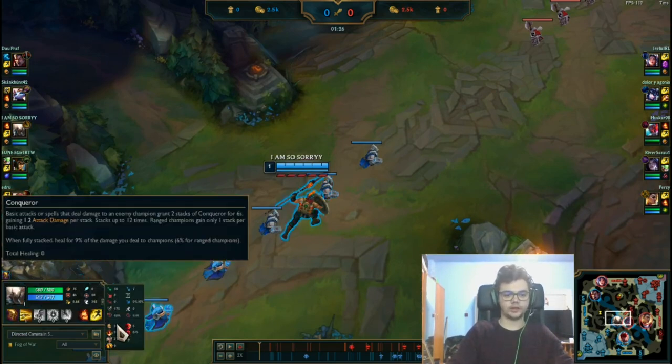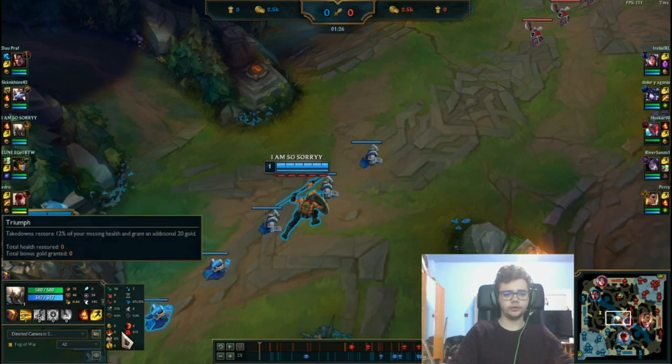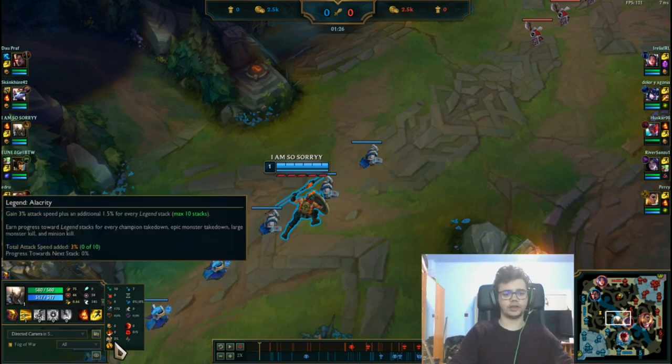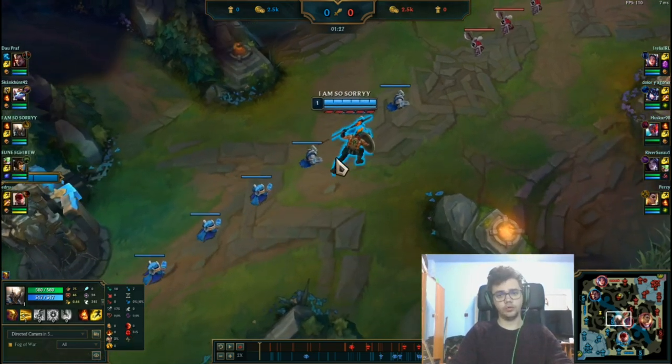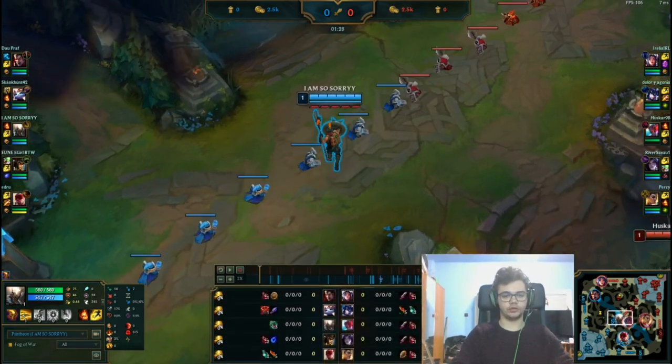I'm playing with Conqueror, Triumph, Legend Alacrity, Coup de Grace, Sudden Impact, and Ravenous Hunter, plus these rune stats. Basically I focus on attack speed, on the dash damage, and the heal. I go for a different build — I play with Eclipse. I don't have the shop right here, but I play with Eclipse.